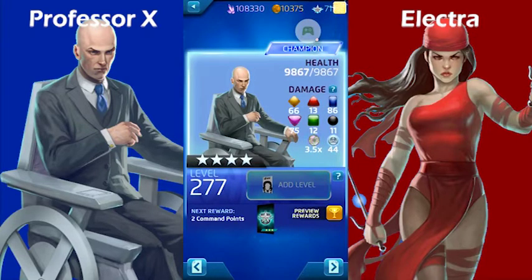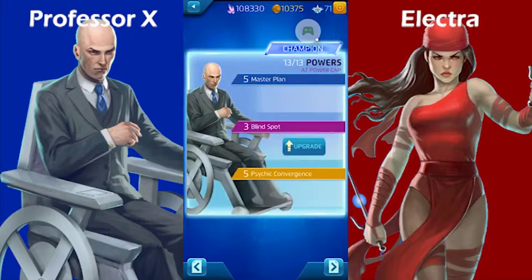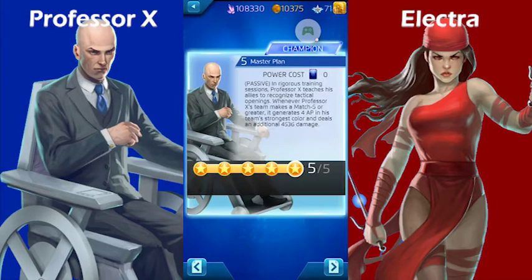His damage is standard. He's blue, purple, yellow — in that order. Mine's at level 277 and he still has less than 10k health, which is pretty low. So if you have a low-health Professor X, you probably want to boost in damage. There's not really anything you want to boost in AP because his active powers don't contribute a whole lot except for Blind Spot. Let's take a look at the powers.